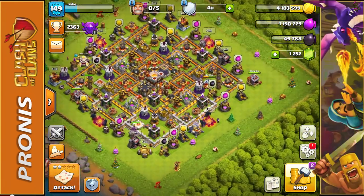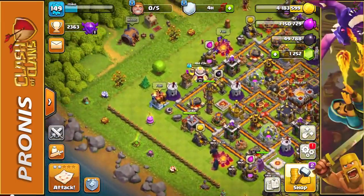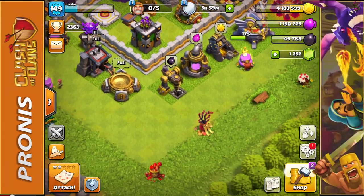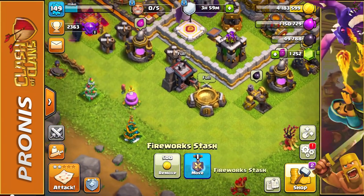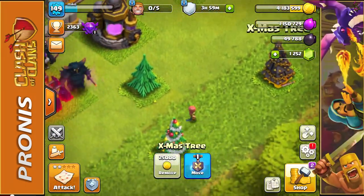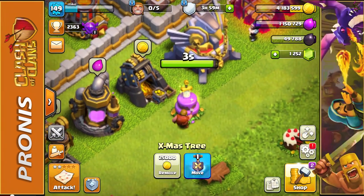I'm not too worried about losing them - I like to keep one or two of these decorations around the map. That's why I have the lucky shrub, the fireworks stash, and the Christmas trees from different years. Even this oddly looking Christmas tree right here. Four seconds left - let's see what happens.